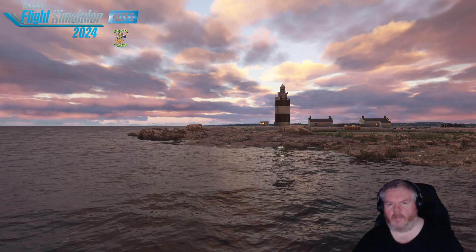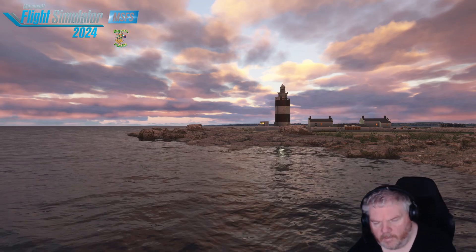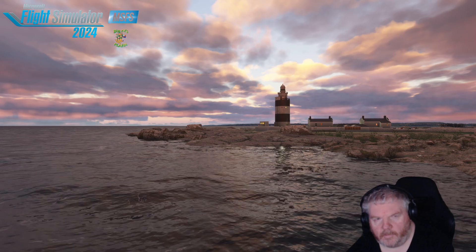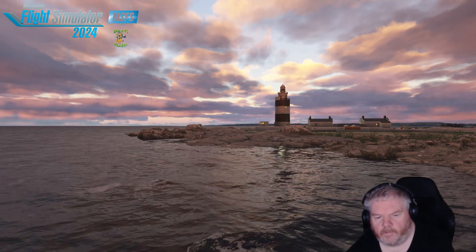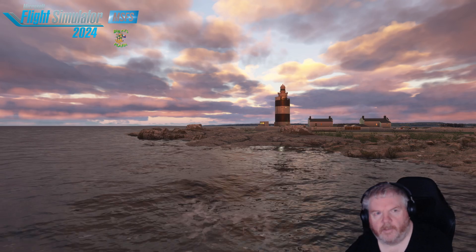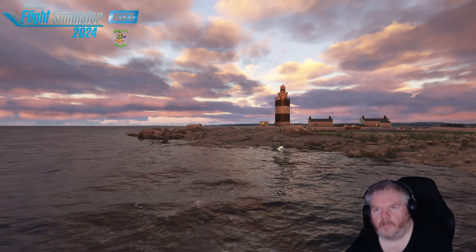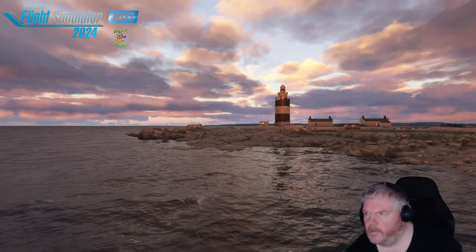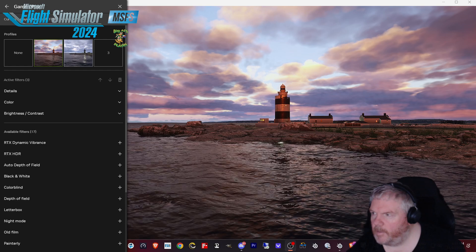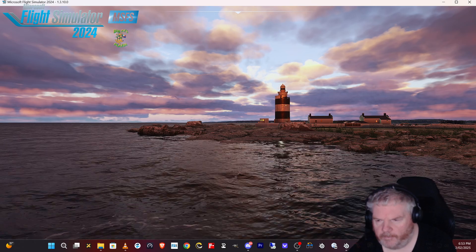If you're flying along and decide you don't want the filter anymore, press left Alt and F3 to bring it back up, then press F3 again to hide it. Left Alt and F3 will let you bring up all your filters so you can see you can get the sim really dialed in to pretty much match a real-world picture.